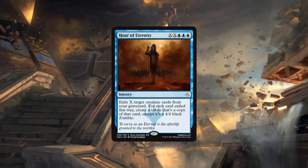In limited I think it could be okay but it's a fairly low-power rare. Unfortunately it only targets your own graveyard. I'd probably be picking uncommons over it even if I was heavily into blue, because at five mana this card is not worth it. It is a potential build-around though.